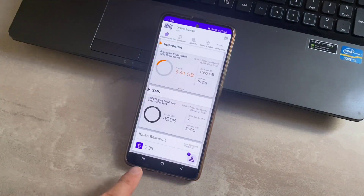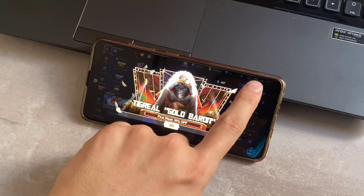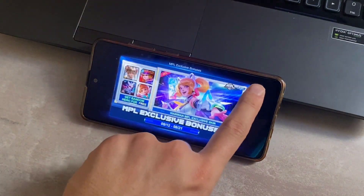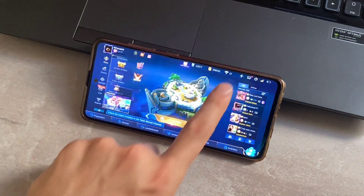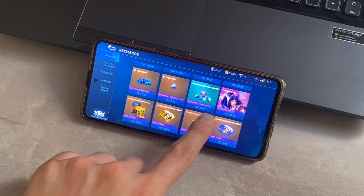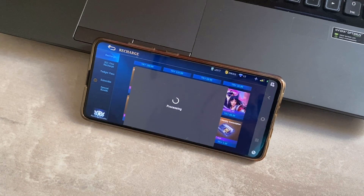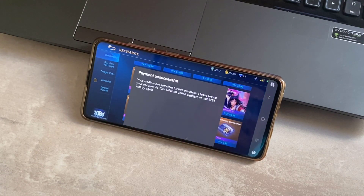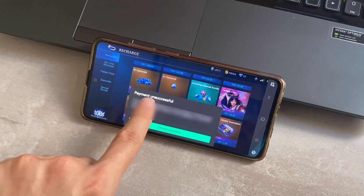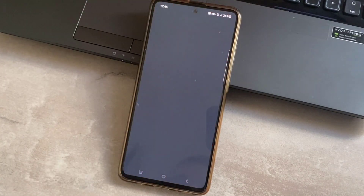Let me first show you what kind of problem this is. I have money on my billing SIM card, and when I tried to buy something in the game for 6.99 lire — even though I had 7.50 lire — it was processing but I got a payment unsuccessful error. I want to show you how we can fix this problem.